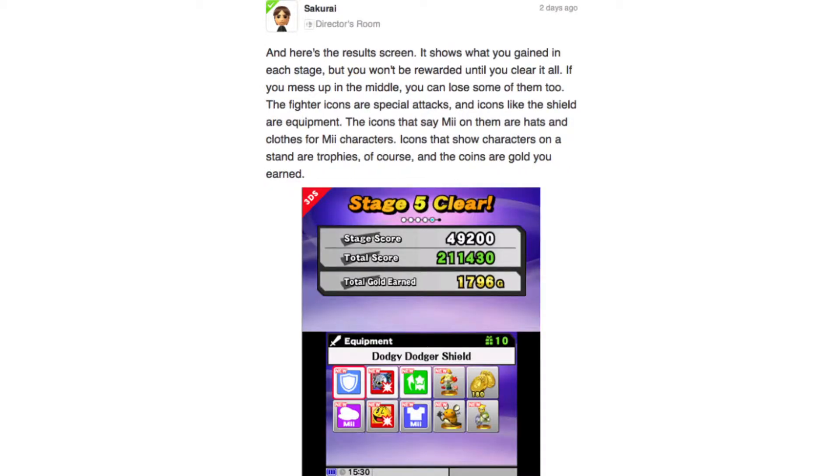In his bonus post, he said: here is the results screen. It shows you what you gained in each stage, but you won't be rewarded until you clear it all. If you mess up in the middle, you can lose some of them too. The fighter icons are special attacks, and icons like the shield are equipment. The icons that say Mii on them are hats and clothes for the Mii characters. Icons that show characters on stands are trophies, and the coins are gold you earned.